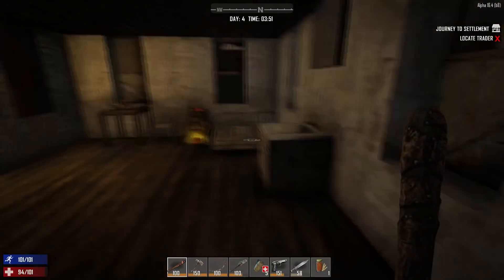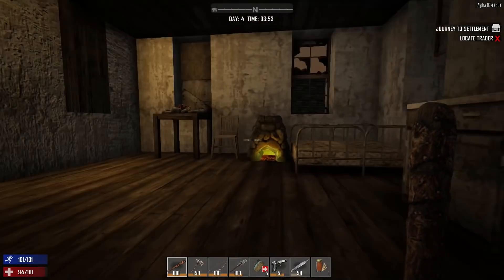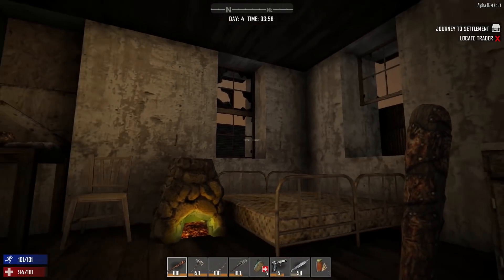We're back with the fourth episode of the Seven Days to Die let's play. I hope you enjoyed the last episode — we finally found the crossbow schematics, we made our forge, and now we're ready to really get going. I think today we will make the first little cut.